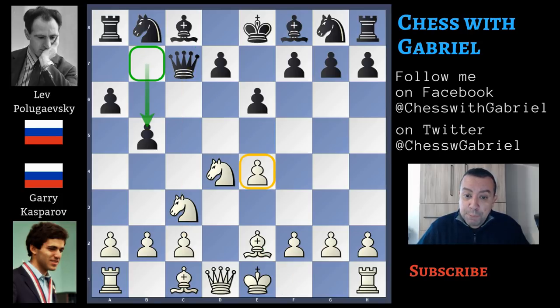Bishop to e2, b5 that increases black's activity on the queenside and clears the b7 square for the bishop. This bishop will threaten the pawn that can become a target especially after b4 attacking the only defender of the e4 pawn. That's why Kasparov plays bishop to f3 to protect the pawn, but this is a line that is not so popular nowadays.